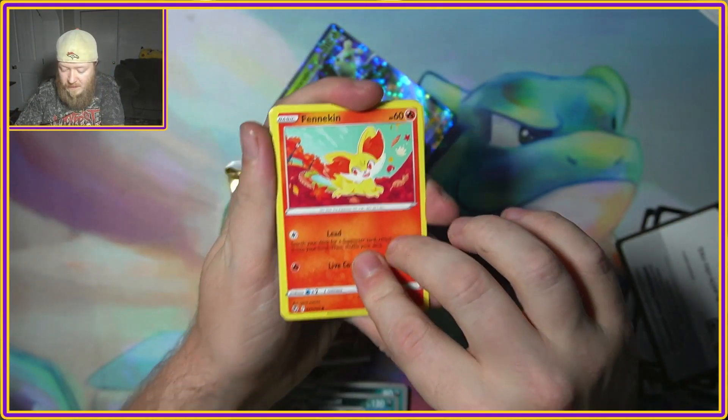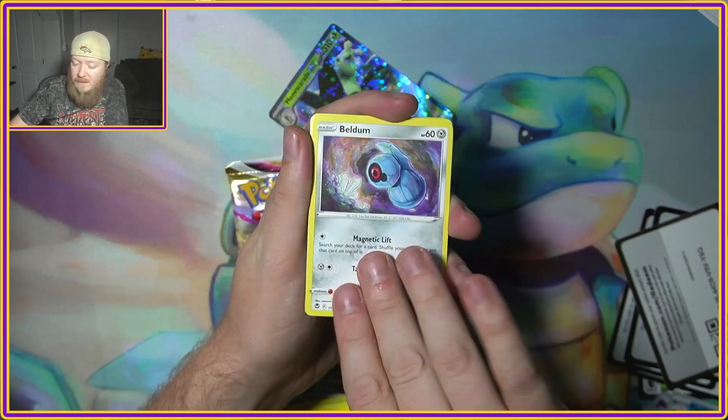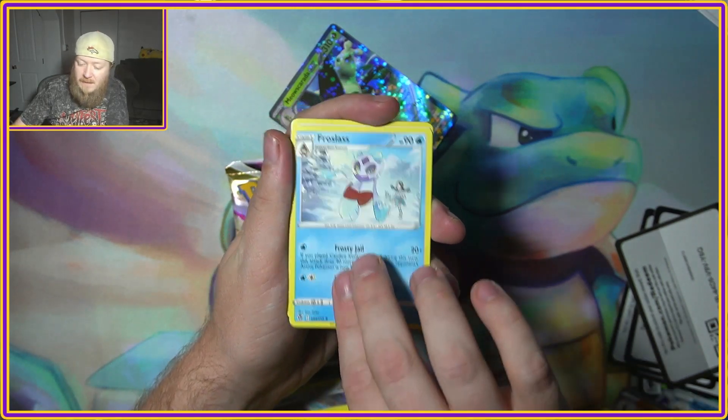This one is Silver Tempest. Got a Fennekin, Durant, Malamar, Beldum, Stunfisk, Ferroseed Reverse, and a Froslass for the rare.